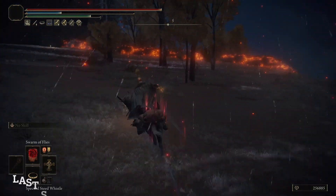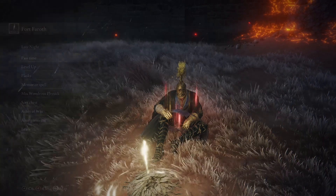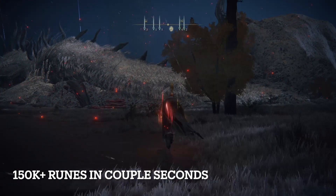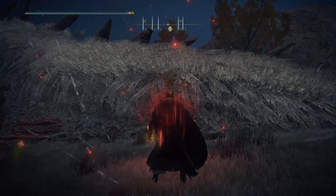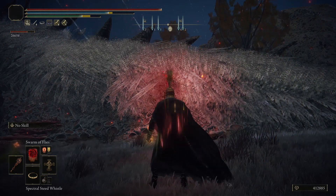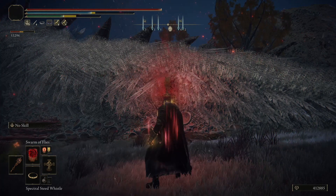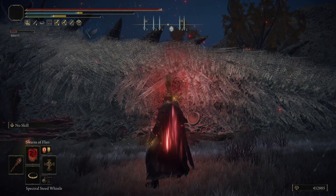Kill him. This is the moment where you have to sprint back to the Site of Grace — you have to manage to rest before you actually receive all the runes and dragon hearts. As you can see in my bottom corner, I receive runes and XP, but the dragon is still alive. The key here is to get back to that Site of Grace before the dragon disappears. You will get runes and dragon hearts, and that's a never-ending cycle. When he is on low health, be on your mount, deal those last shots, and sprint back to the Site of Grace.